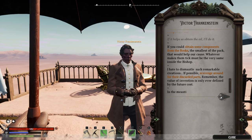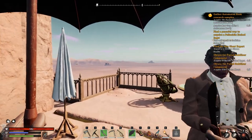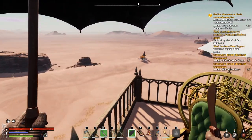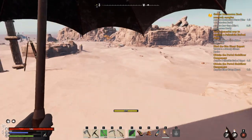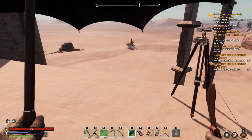Dismantle scavenger rooks. I need the rook materials. That's a bit easier - just I have to find them. They should be around openly in the desert.